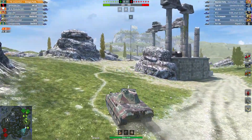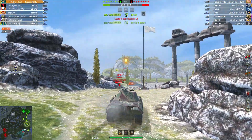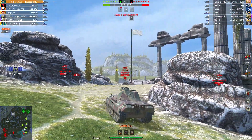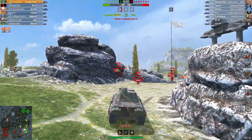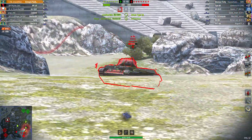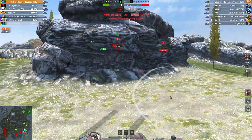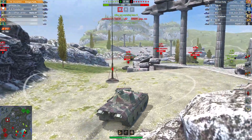The battle is on Hellas in supremacy mode, and he's off to base C to cap, but there's already one tank, two tanks there — there's probably going to be a few more. Looking at the enemy line up, yep, quite a few enemy tanks there, it's going to be quite tricky by the look of it. The enemy have already grabbed one base and his side are down two tanks.